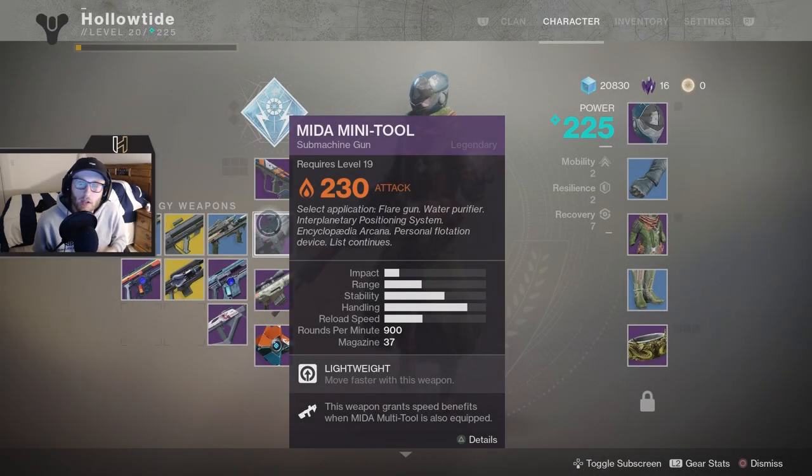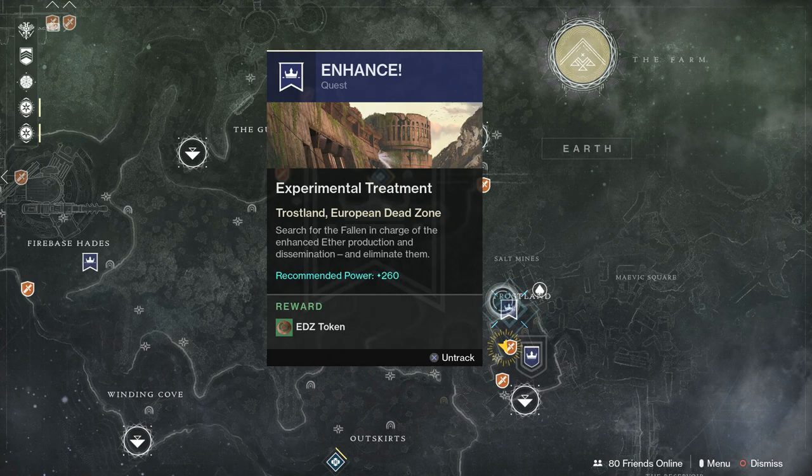What's up, my name is Hollow Titan. Today I'm going to show you how to get the MIDA Multi-Tool and the MIDA Mini-Tool. I got the quest when I was level 20 after I finished the story and got into the EDZ. I'm going to pop up a screenshot of the quest I got in the EDZ near where Devrim Kay is.